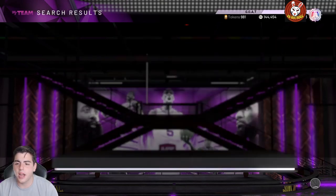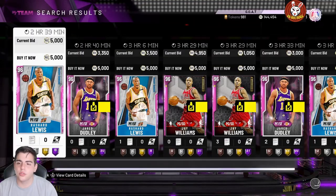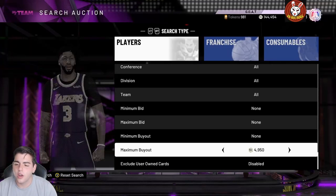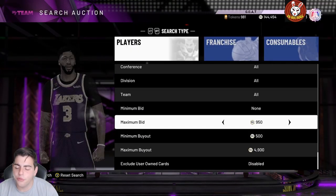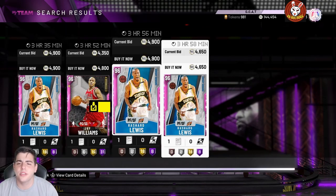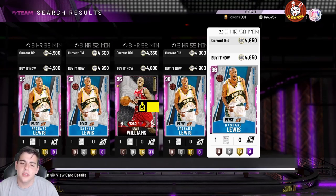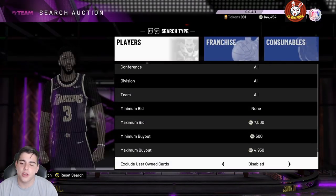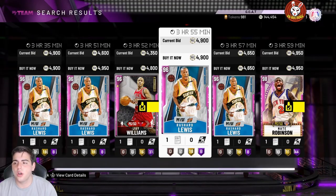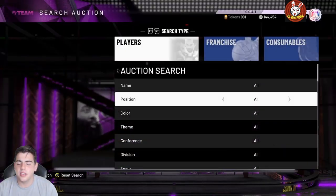Instead of just Showtime, you could go straight Pink Diamond because they just dropped a Rashad Lewis pink diamond locker code. Set your filter to around 5K — there should be millions of snipes on this filter, almost every single time you refresh. Like 4,600 for Rashad Lewis — refresh with the maximum bid and snipes should pop up every single minute. There's another Nate Robinson at 4,900 — passing on that one, but as you can see, cards are popping up on almost every single refresh.